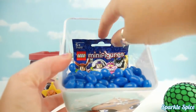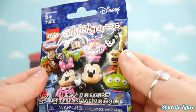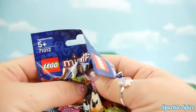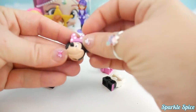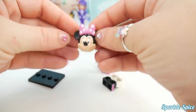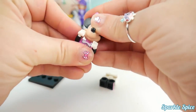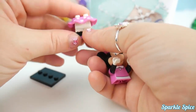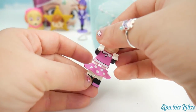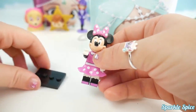What else is in here with all these blue jelly beans? I found something - it's a Disney LEGO minifigure! Let's see what character we've got. I think we know who it's going to be - I can tell by this pretty pink bow. Let's get our mini put together. What a pretty little skirt she has - how cute is she in pink with polka dots! There's our mini.